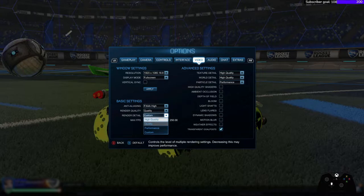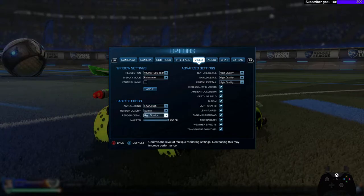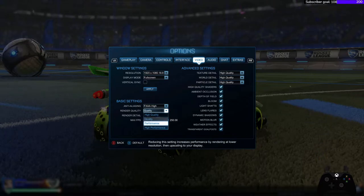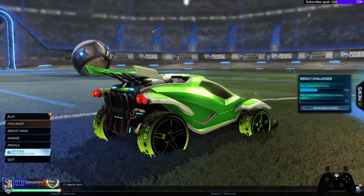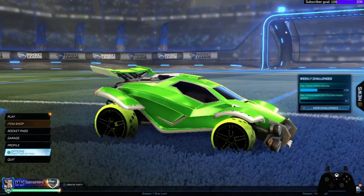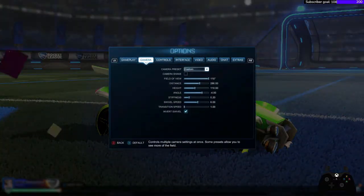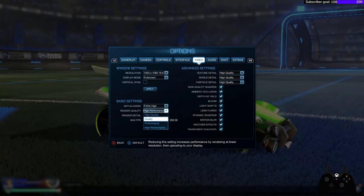So I'm going to show you the secret sauce. The easiest way to do this is go to Render Details and just select what you need. You can mess around with Render Quality, but to make the car look good — we don't want it looking bad, we want it to look good and awesome at the same time.